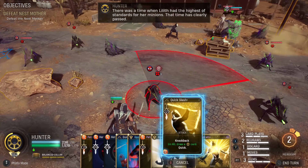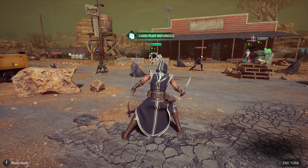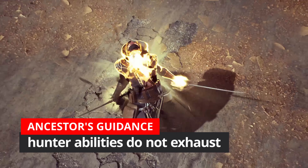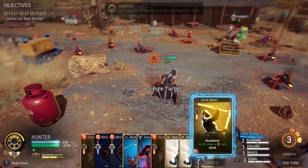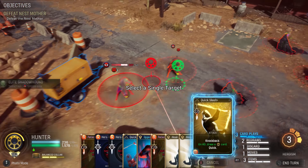You might wonder why I only have one Wrath card in this build while the build is built around it. It's because it will be very easy to hunt for the Wrath card because of the mod we added to the other cards. Another important aspect of this build are the two passives. For the suit, we are going to use Ancestor's Guidance, wherein it does not exhaust our abilities, as we are using a good number of them — 3 to be exact. Exhaust cards are very powerful cards; that is why they are given the exhaust status to give balance.